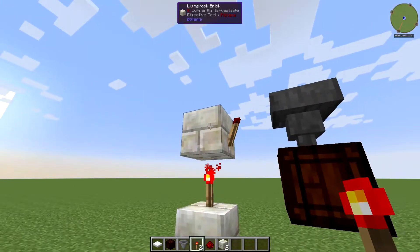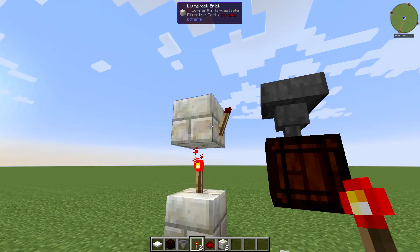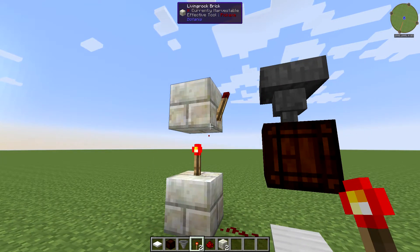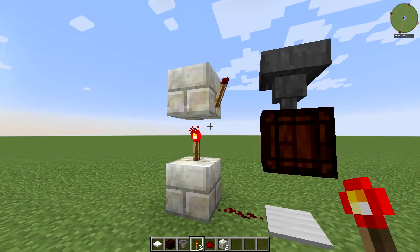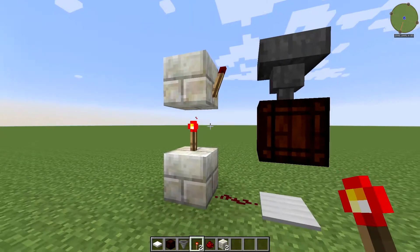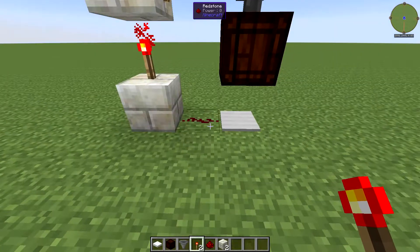What this setup over here is doing is acting as a double inverter, which is a way to get a redstone signal to travel vertically. You could replace this with a mod that has vertical redstone capabilities — like cables or sticky redstone — but for vanilla Minecraft you need this kind of setup to carry the signal up.